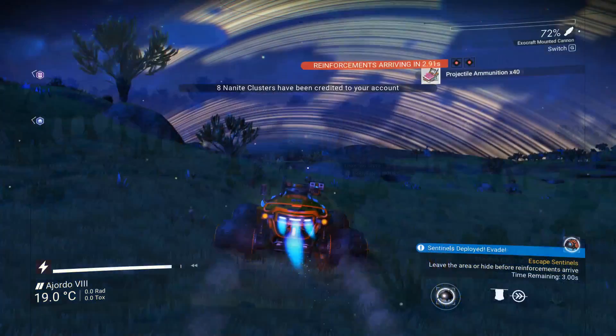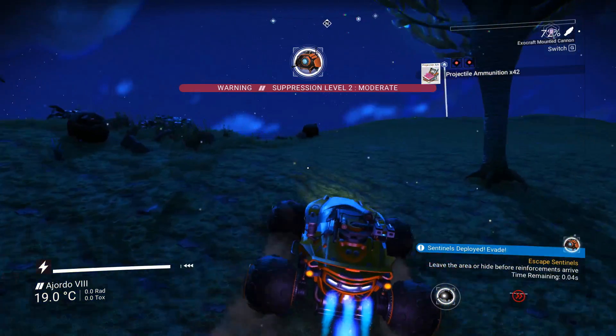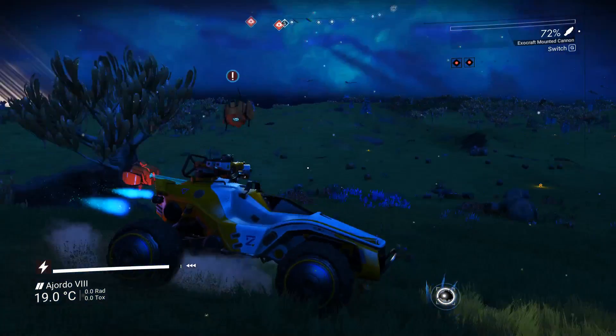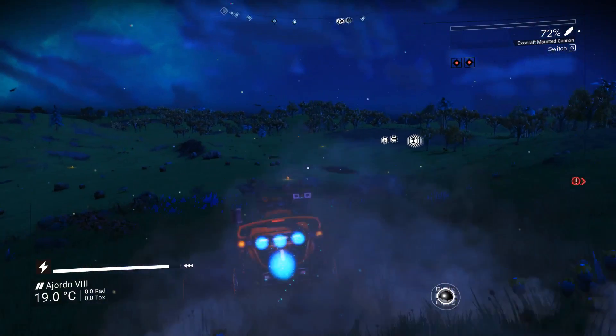The mounted cannon places a weapon on your Exocraft and lets you deal with hostile targets, and the mining laser gives you the ability to mine resources with your vehicle.